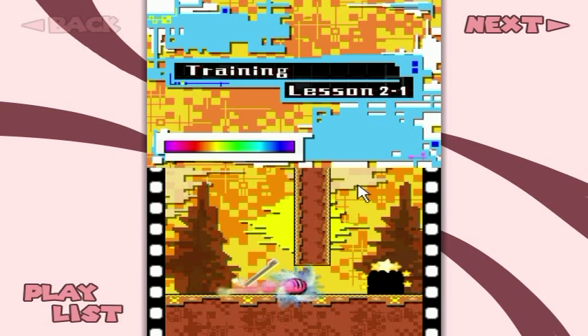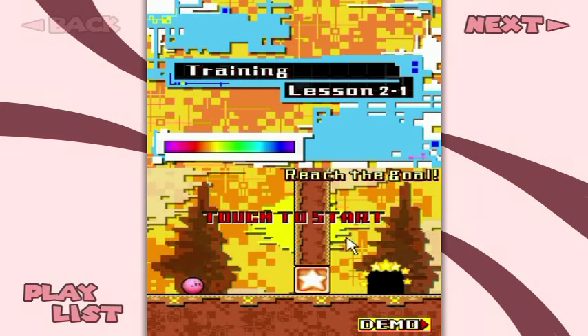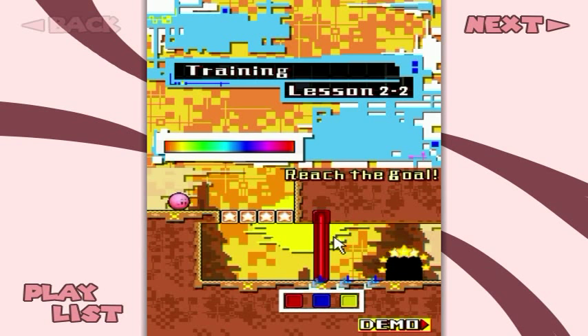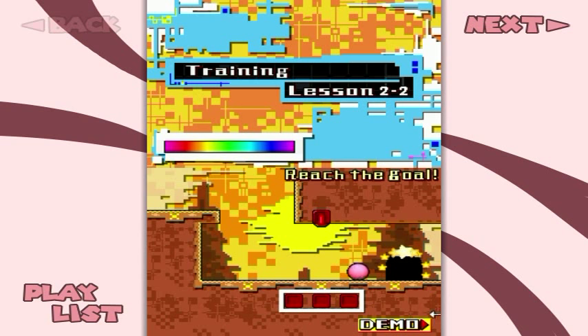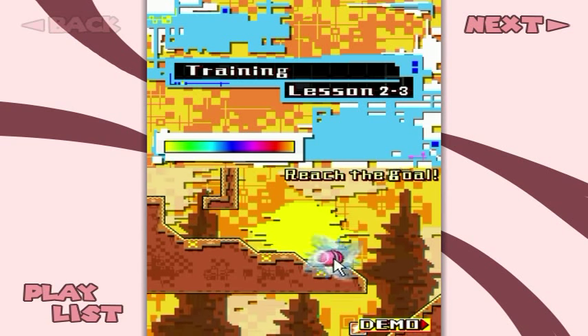Boop boop! So we're kind of like multi-tasking with the stylus, and it turns into some pretty interesting stuff later on. We can break our way through here, and we can also turn the colors red to open red doors, or other colored doors. There are other colors in this game, obviously.